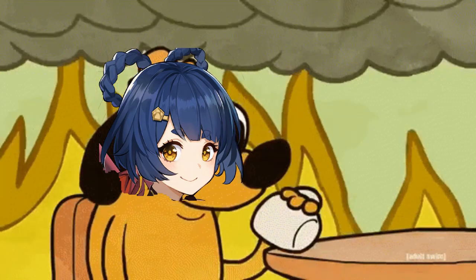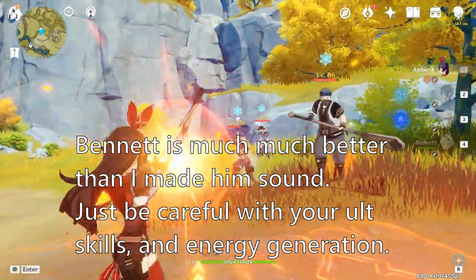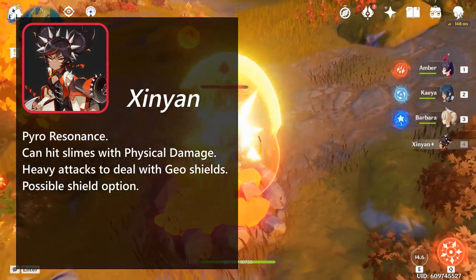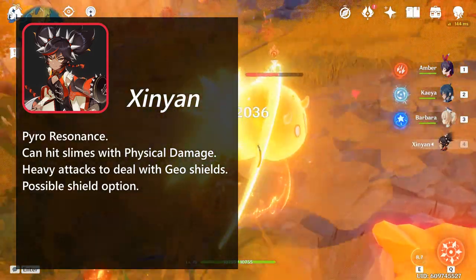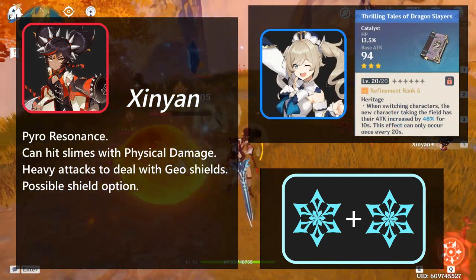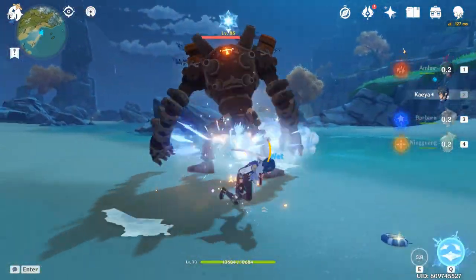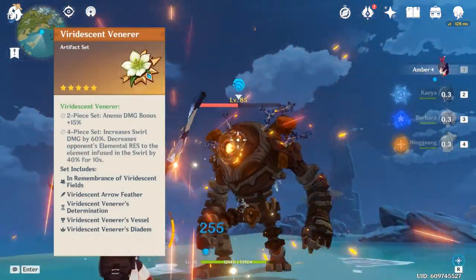We don't want a character that spreads too much pyro, so we don't melt enemies before Amber shoots them and make it harder for our hydro and cryo applicators to cleanse. Xiangling has too much pyro going on, and while Bennett's ultimate damage boost is cool, his ultimate's AoE and his need to use his skill often for energy generation may cause pyro problems. Xinyan doesn't spread too much pyro, has a shield that benefits us, can slap slimes with physical damage, and has a claymore to deal with geo shields. Now that we have a second damage dealer, cryo resonance may sound better, but Barbara's Thrilling Tales buff is more reliable and valuable than needing to keep enemies afflicted with cryo.